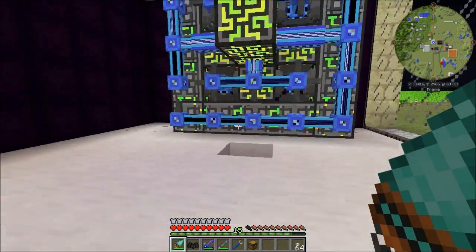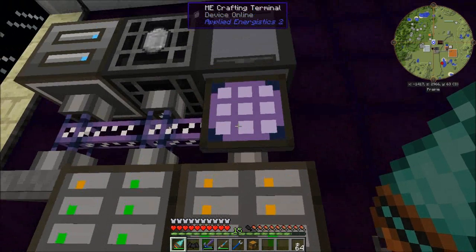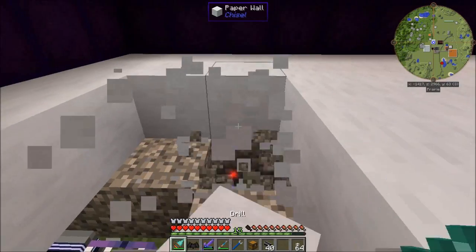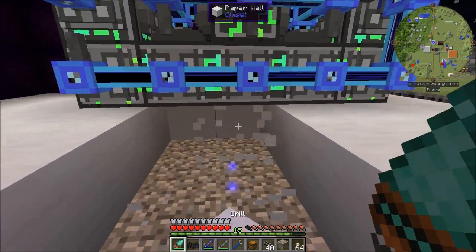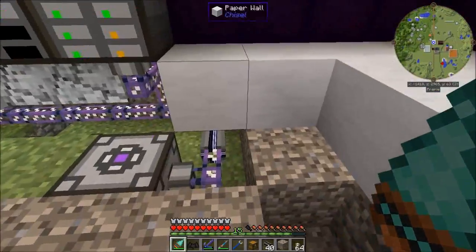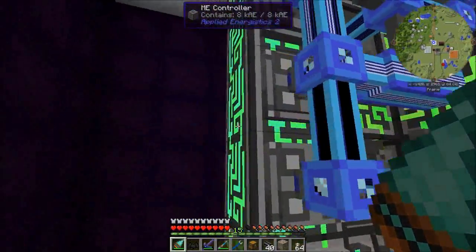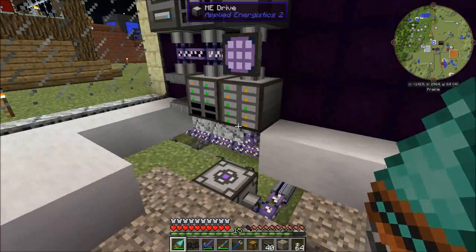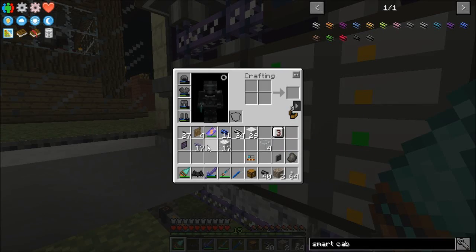This is going to require us to disconnect our network here momentarily. Let's get some smart cable, and I'm going to dig up the floor because I'm going to connect — let's see how I want to do this. I've got power there. I need to get some more P2P tunnels.